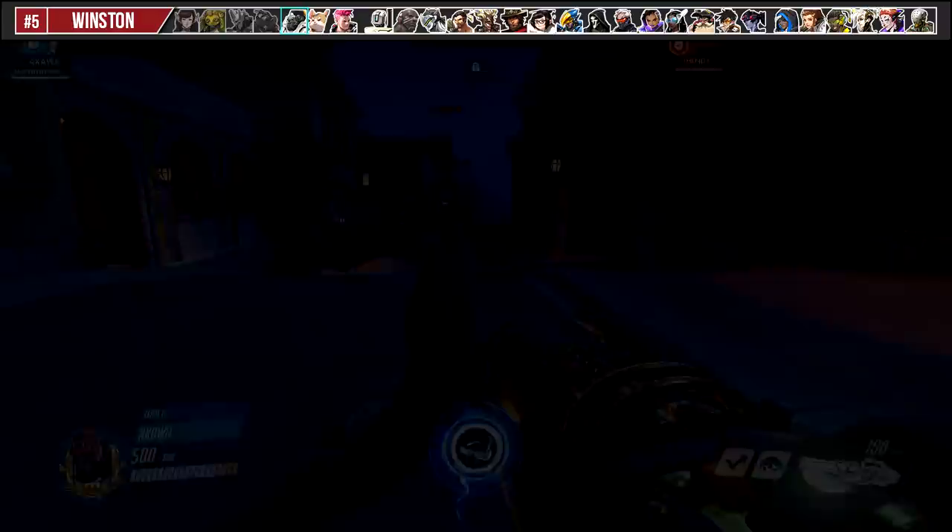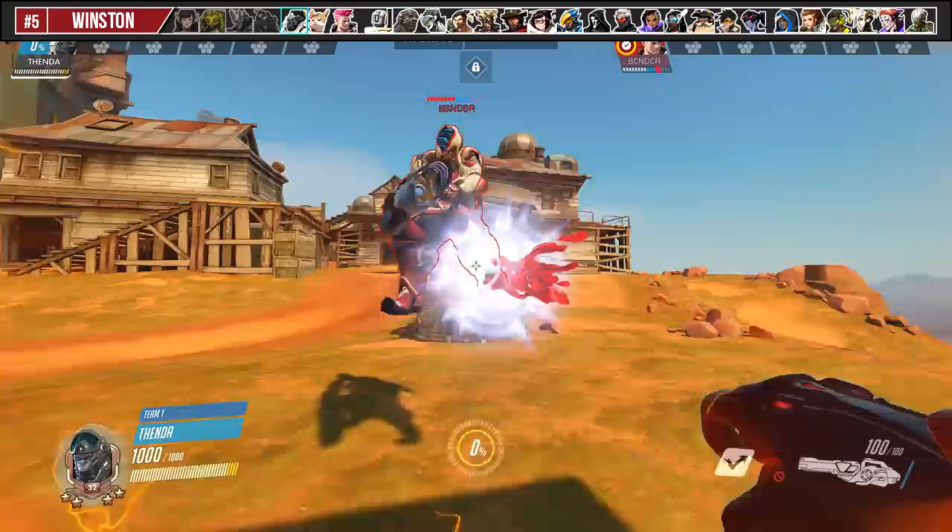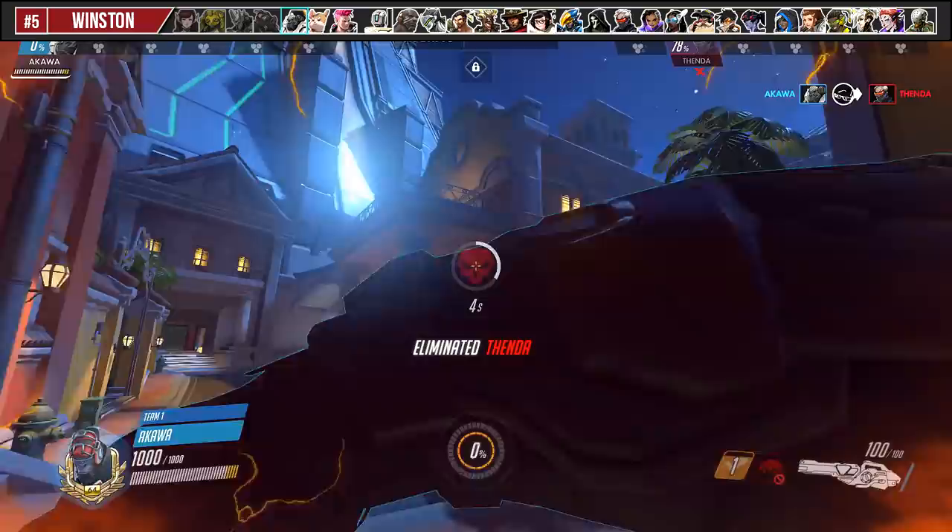The most important tip in understanding how to juggle an enemy in Winston's Primal Rage is controlling your jump pack distance. There is so much to be said about potential Primal Rage damage, juggle combos, and double melee techs — this stuff can be explained in a much more in-depth video another time.